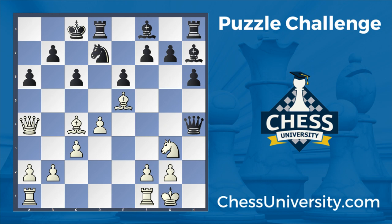Assuming people have had a chance to pause and solve, it's a forced checkmate for white, and I'm going to give the solution now. White plays the move queen takes c6, check.